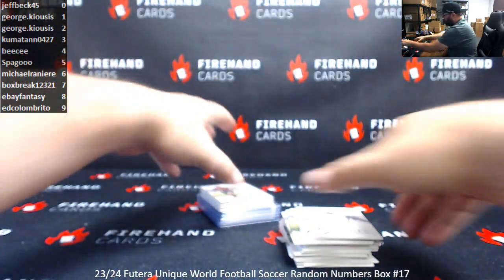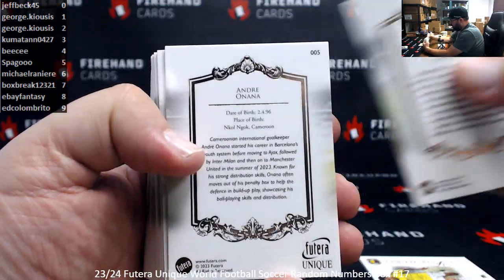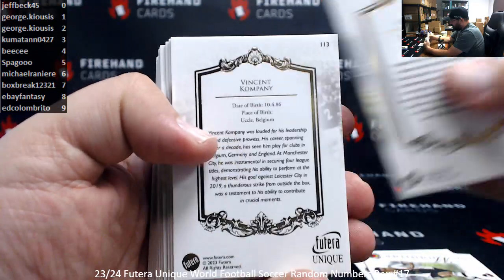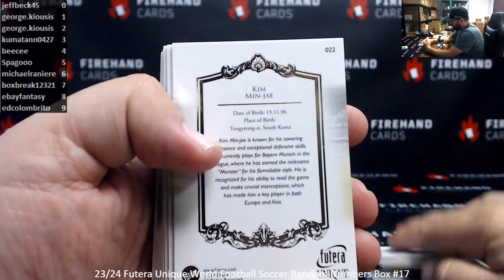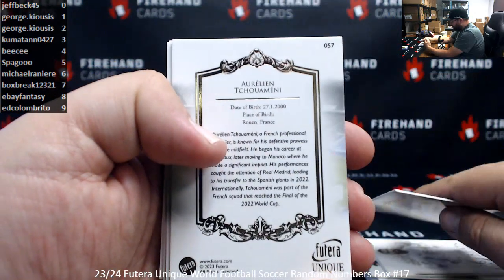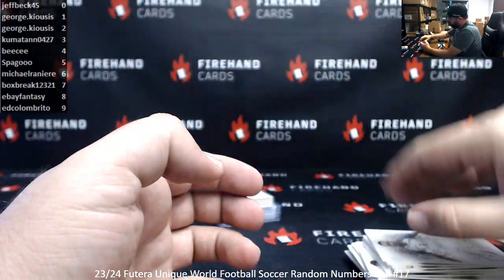Let me read off the card numbers here on the base cards: Cassillis 5, Diaz 4, Silva 5, Onana 5, Silva 5, Kane 2, Musiala 9, Marquinhos 9, Company 3, Rodrigo 7, David 3, Min-Jae 2, Bastoni 8, Isaac 1, Ramos 5, Griezmann 7, Tchouameni 7, Odegaard 0, James 7, and Dempsey 7.